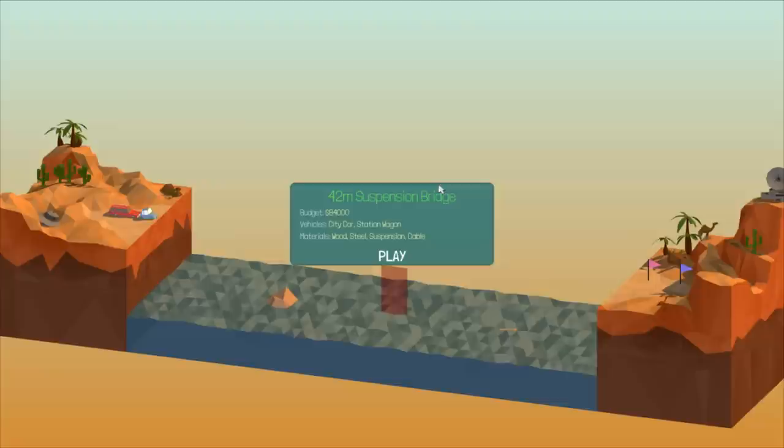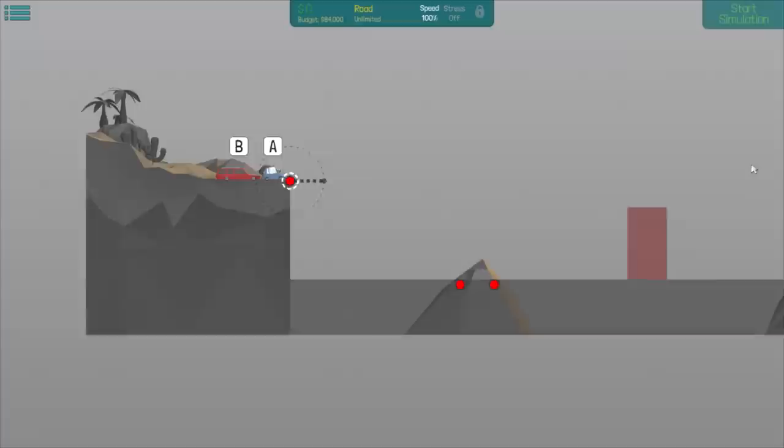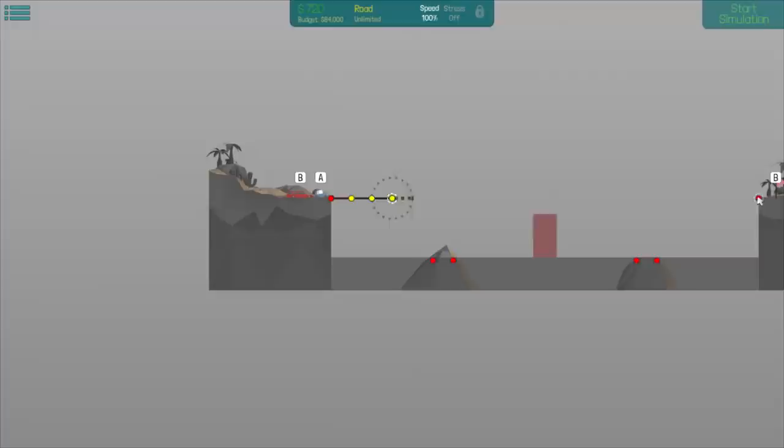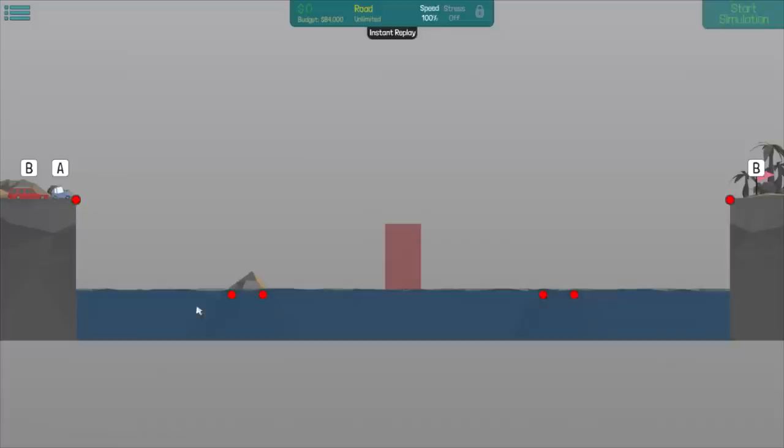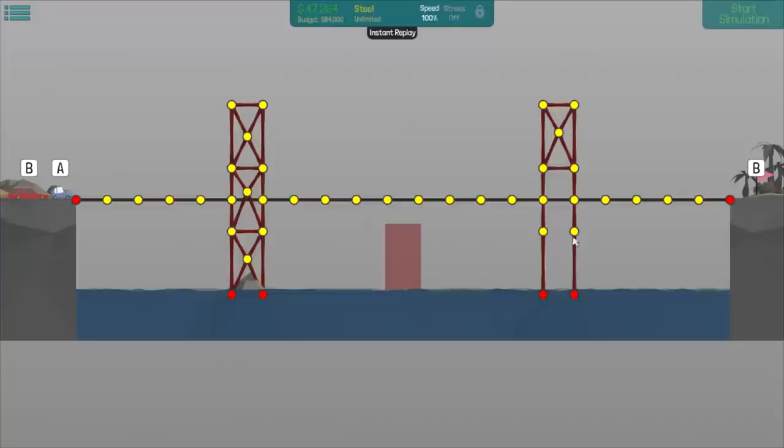42-meter suspension bridge — $84,000, city car, station wagon, woodstone, suspension cable. Okay well, I guess I got to learn how to do suspension bridges then. Oh my God. How? No way. This is stupid. Okay, I seriously have no idea how to do this. I guess you're supposed to do that, but I just don't know how to build the top structure. Upon looking at pictures of suspension bridges, I feel like a freaking idiot. Essentially there's two big pillars in the middle, and then you build a road across with suspension beams. I should be okay to do this.